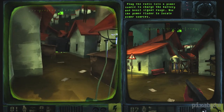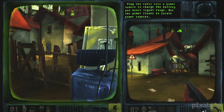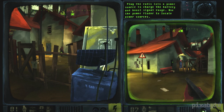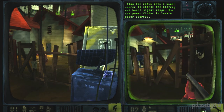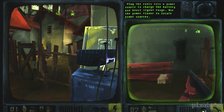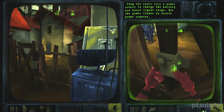We now gain access to Wrench. Wrench is kind of like the mechanic — not quite an engineer, but he also has the ability to lockpick. So we're going to break open this gate. Look at those lockpicking skills — she's open!